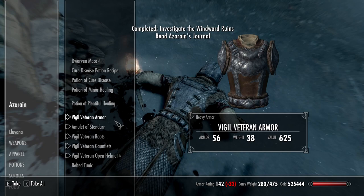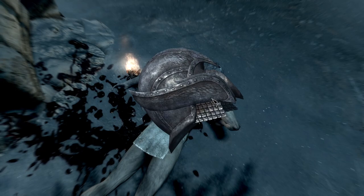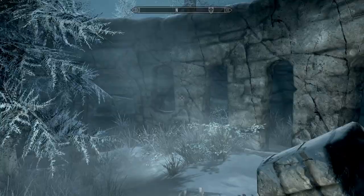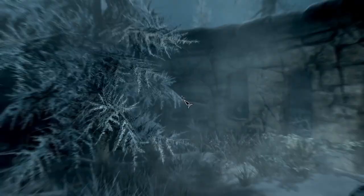Oh look — Meridia's statue, I love that statue, it's very cool. I'm assuming this is going to be a trap but I don't actually remember this quest. Hello — yep, he's dead. Azorain — there we go. Azorain's journal. He's got a whole load of potions and Vigil Veteran Armor. This is kind of like another alternative armor but it's not part of the alternative armors quest line, it's its own separate thing. We have Vigil Veteran Armor, Vigil Veteran Boots, Gauntlets, and an Open Helmet that looks kind of like the Elven Helmet but silver and a bit more rough around the edges. And the Amulet of Stendhal as well. He's an elf by the looks of it. This pedestal will be relevant soon-ish.